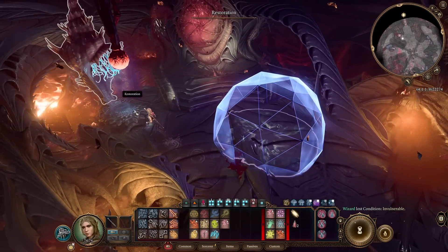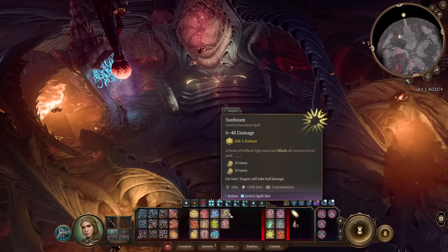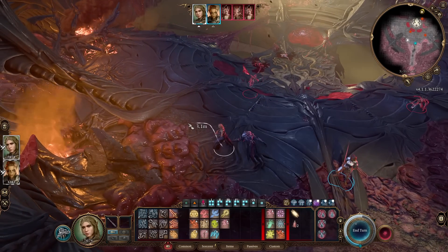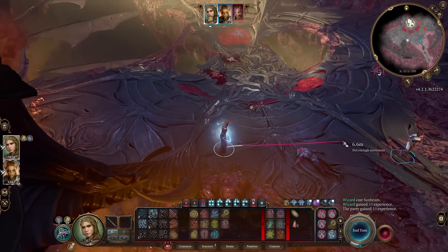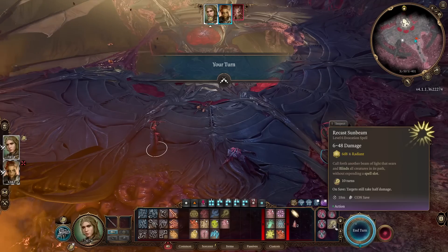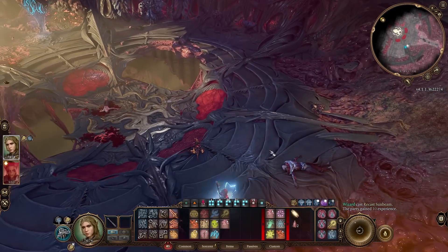Sun Beam: a beam of brilliant light that sears and blinds all creatures in its path. Until the spell ends, you can recast Sun Beam without expending a spell slot. It lasts for 10 turns, so you can recast it on the next turn. It's one of the best level 6 spells — it does 6d8 damage and you can cast it one more time. Be careful though — it's friendly fire. Not friendly friendly fire.